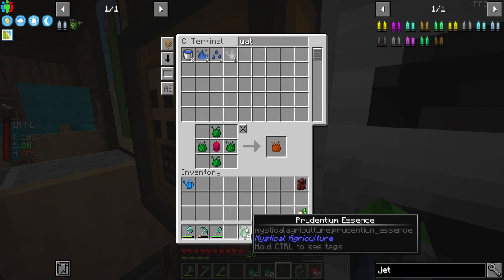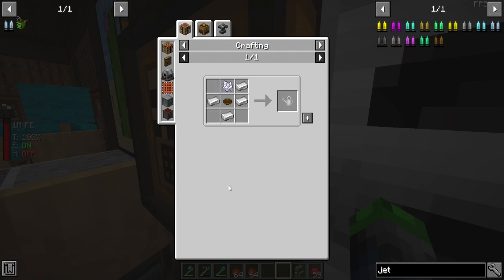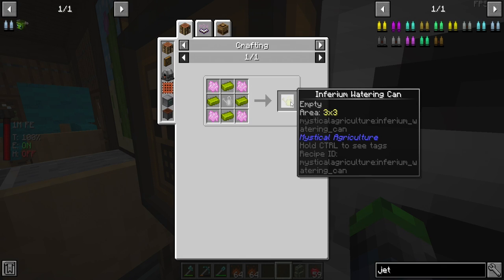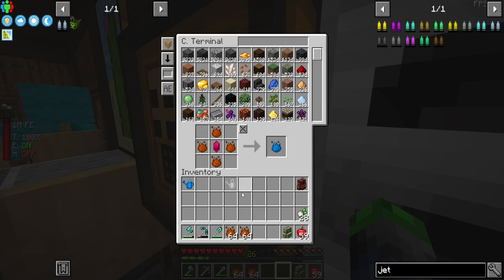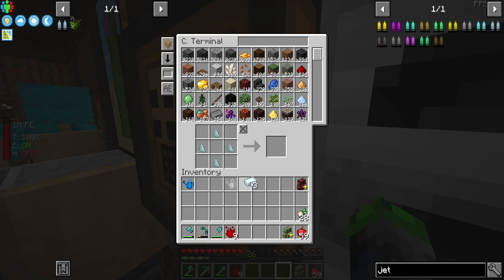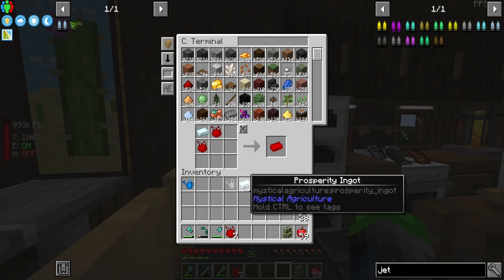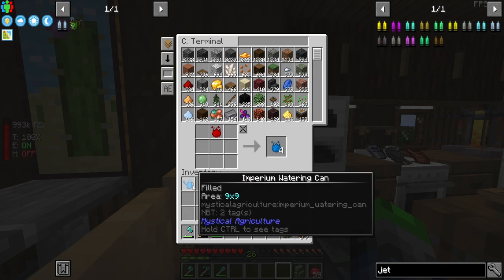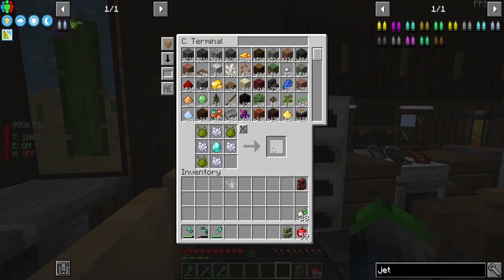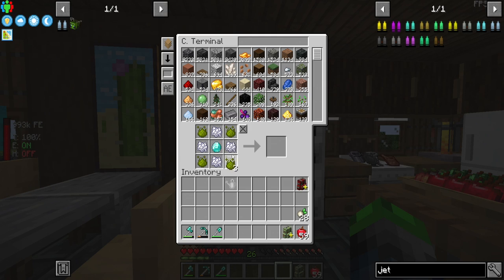I highly recommend the watering can to anyone playing this pack who wants to use Mystical Agriculture. The recipe is really cheap — just iron, bone meal, and a bowl — and you can upgrade it from there. We only have one tier to go, so let's upgrade it to the final tier with you guys. We needed exactly the right amount of iron and essence — perfect.